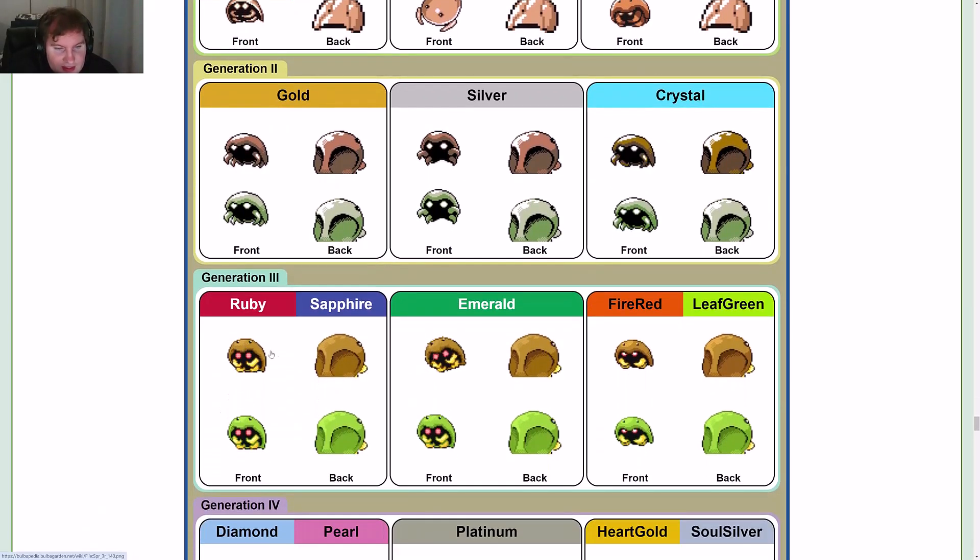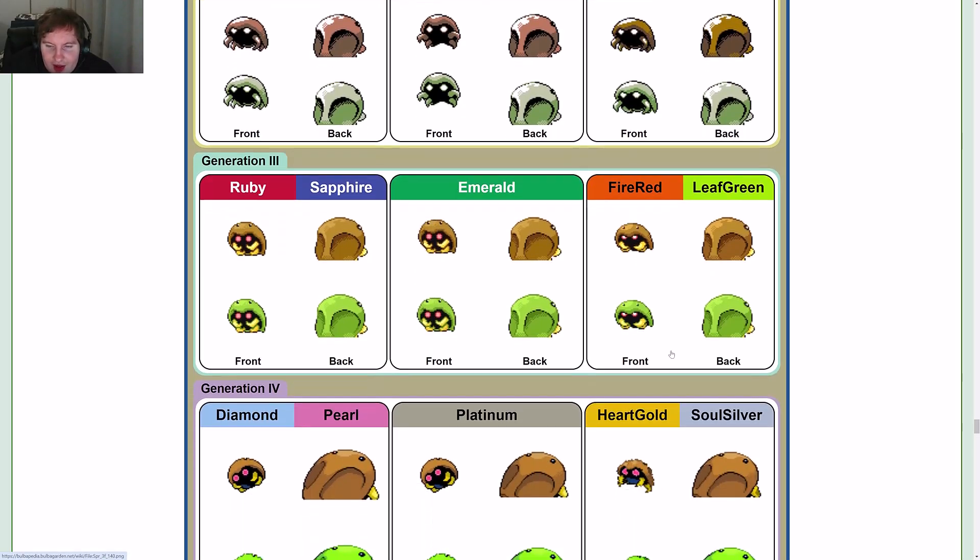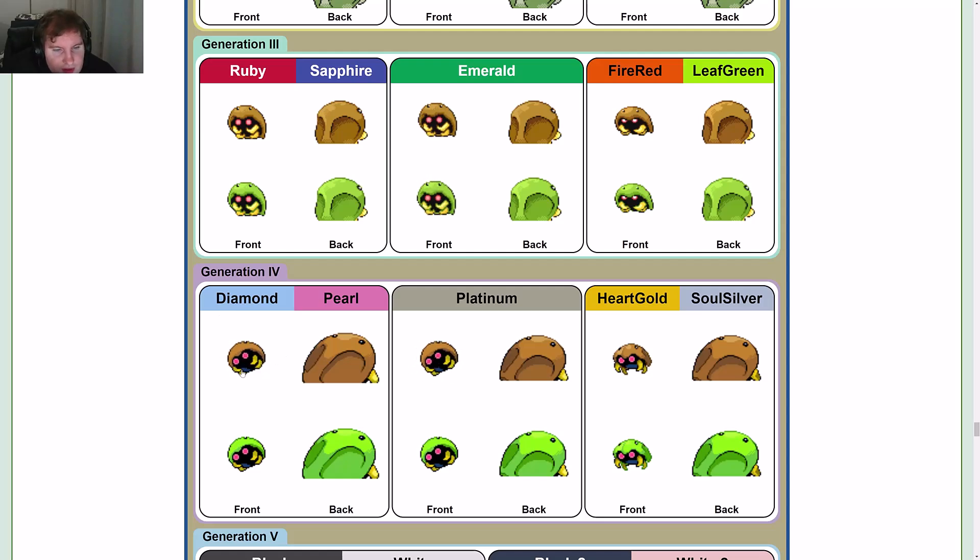Gen 3 brings back the red eyes, and you can now see the eyes more on the front — similar to how the back sprite has them. The shiny is now yellow, with green and yellow features. It's a different shade of brown. It's animated — that's fun. Diamond and Pearl: it's a different shade of brown, probably a little bit smaller, even the legs are a little bit smaller. The shiny is a different shade of green. You can see a little bit more of the indent on the side.